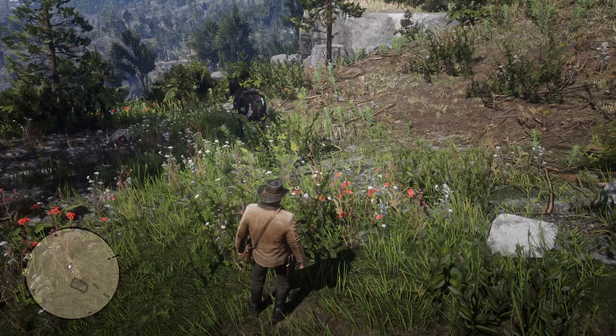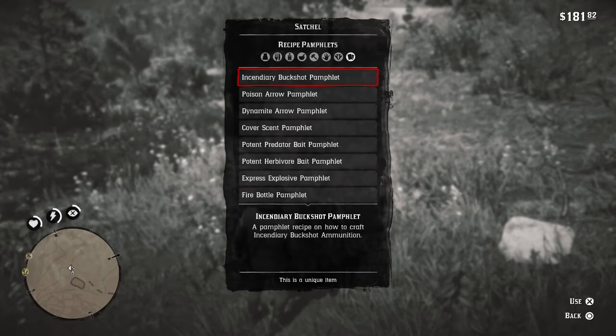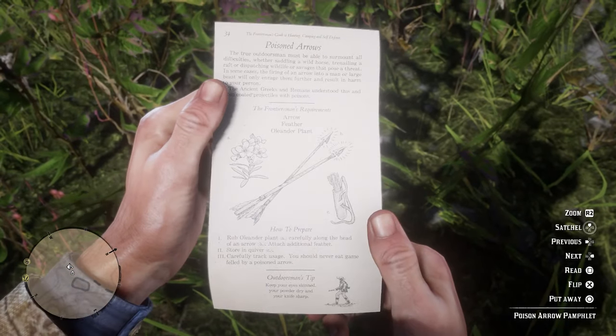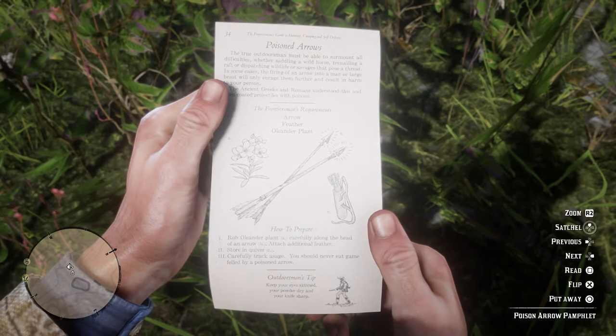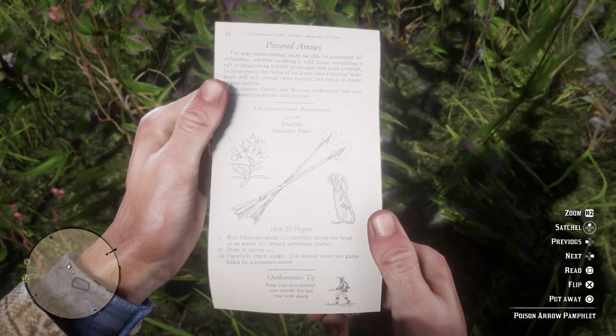Once you've got the item, go to your satchel by holding left on the d-pad, then go over to your documents and click on recipes. You're going to see the Poison Arrow Pamphlet and you want to click use. It'll come up in the top left corner that you have now unlocked this item and you can go ahead and craft it yourself.